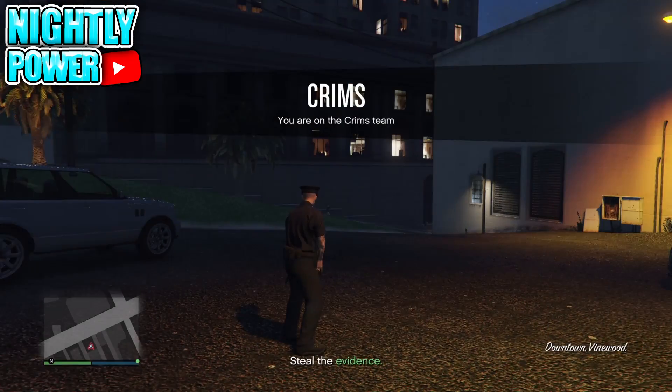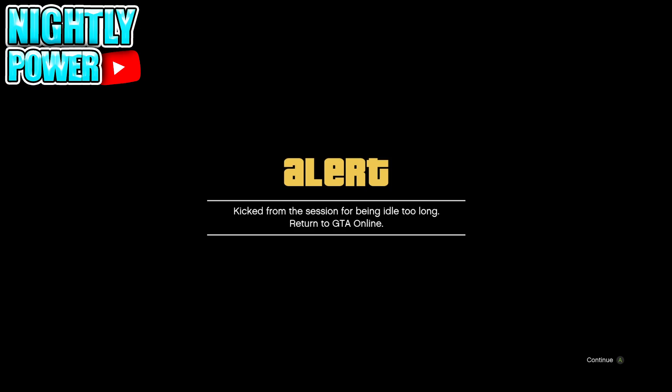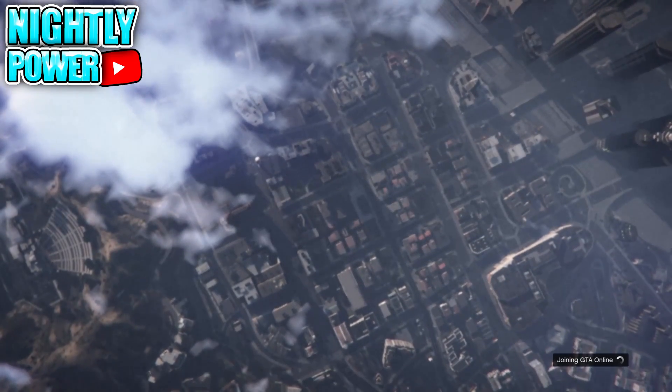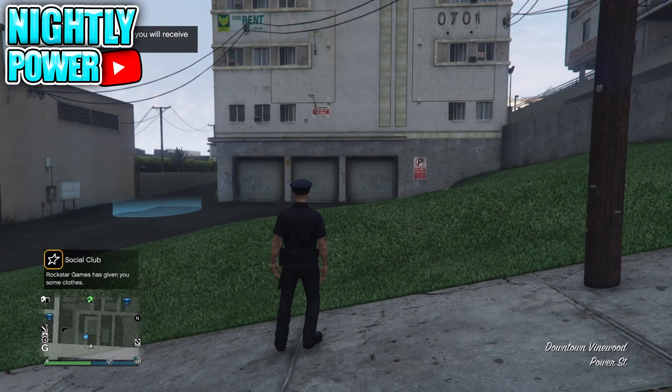When you load into the mission, open up the interaction menu, go down to Styles, and scroll to Illuminating Clothing. Spam on and off on the Illuminating Clothing for about 10 seconds, then go AFK until the game kicks you out. When you get kicked for being AFK, accept the alert message. When you spawn in free roam you should have the cop outfit. Make your way to any clothing store and save your outfit.